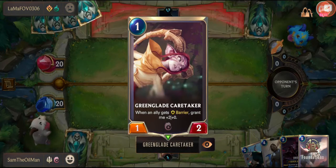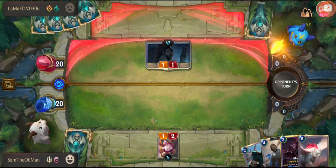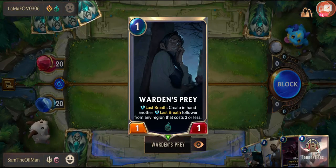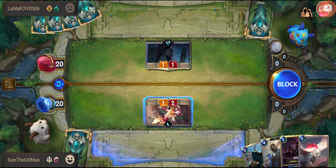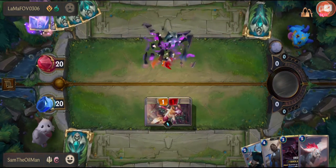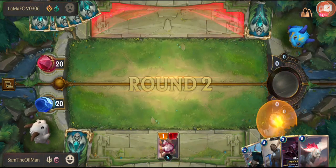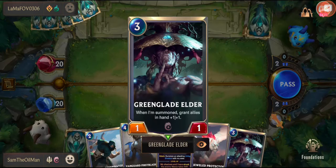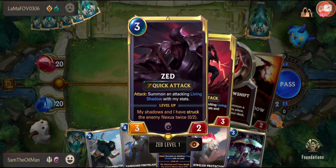When an ally gets barrier, plus two plus two — not overly useful, so we're just going to block with that. They're going to create in hand another last breath follower from any region — that's not a bad card. I can see the kind of deck they've put together. My turn — let's see what I've got. The chances are super high — play me, recall an ally. Guzette's got Quick Attack.